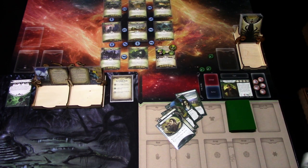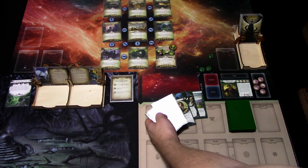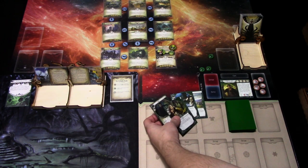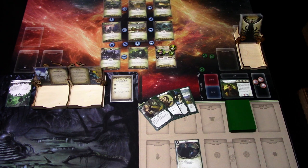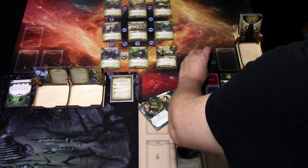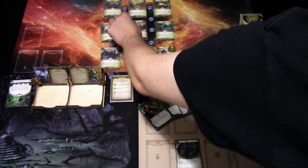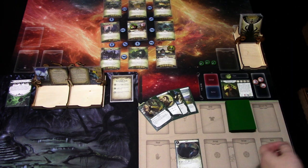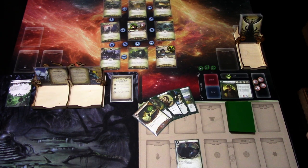Turn 1: First action I'll play Kukri. Second action I'll investigate — four versus two, not committing anything. It is a zero, so we grab the clue. Last action we move to Rivertown. There is one clue there, and that is our turn. At the end of the turn I decide to get a resource with Monterey Jack's ability. We ready up, draw a card — Art Student — and gain one resource. That is the first turn.